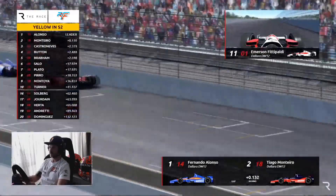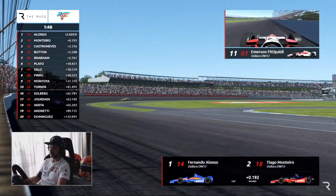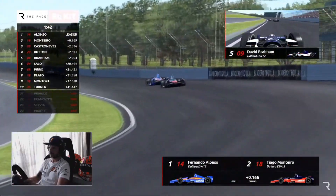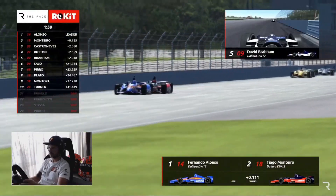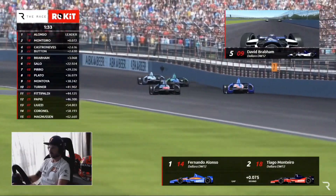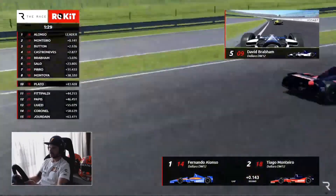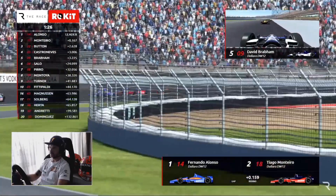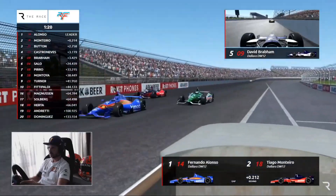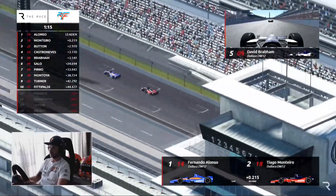Just under two minutes to go — look how close the next three are: Castroneves, Button, and Brabham closing in. What will happen with the traffic Alonso and Monteiro are coming up to? How much time will they lose? And what does that mean for Castroneves and Button — it could close the front of the field down very tightly. You also have to figure out how to get around them. Alonso, Monteiro, Button, Castroneves, Brabham — the top five. Traffic ahead — this is going to get busy.